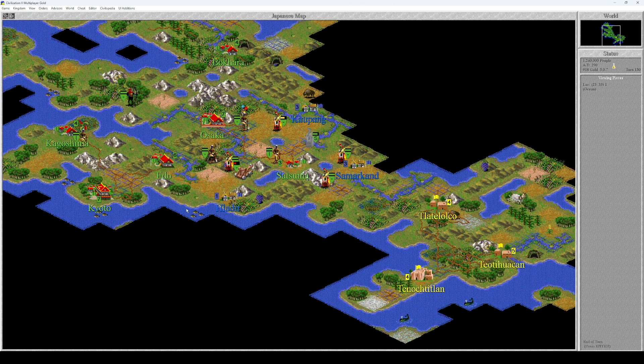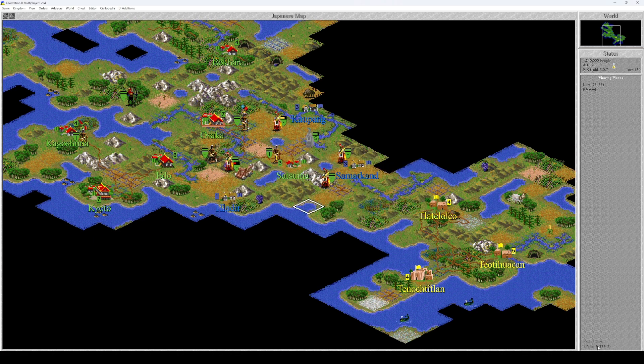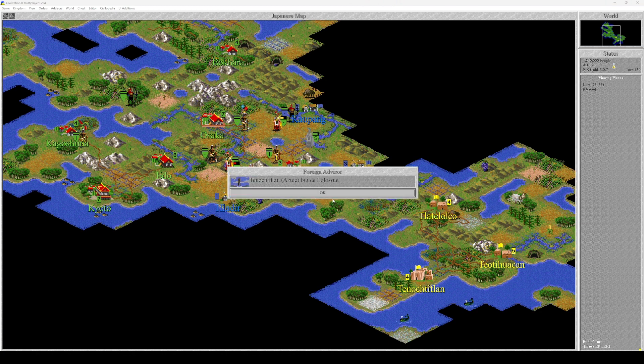We haven't lost a single unit and we killed like eight of theirs. We attacked four tiles and all four had two units and we killed all of them. They had 17 units and now only have nine left — we killed eight of their units in just two turns. Okay I'm going to shut up now. We lost our first unit. Tenochtitlan builds Colossus. The Romans have changed project from Colossus to Great Library.